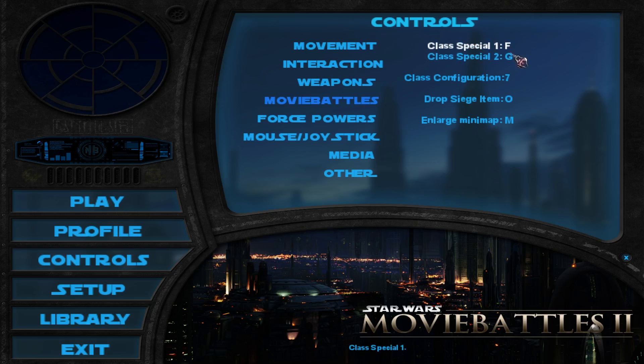F and G are mine but they're kind of bad. I would probably recommend Q and E for instance. Class configuration is the button you'll be using to open your class loadout menu — I recommend having that handy as well. I have it at 7, which might be even too close. Maybe F10 could be good — something that is kind of far away but still something you can reach fairly quickly.